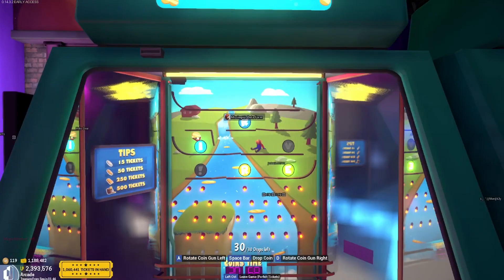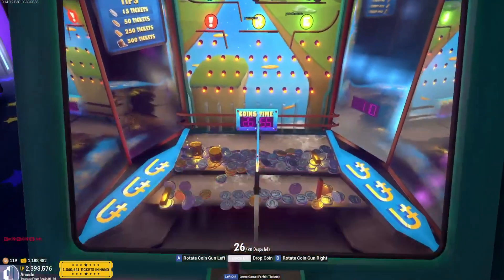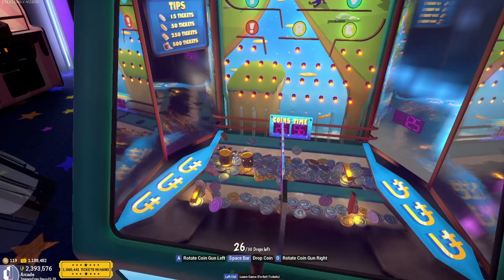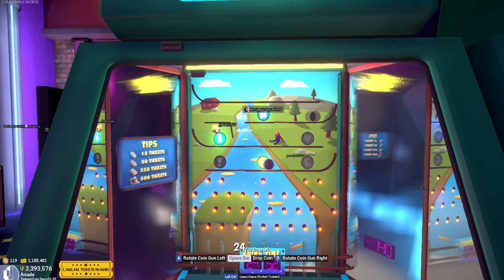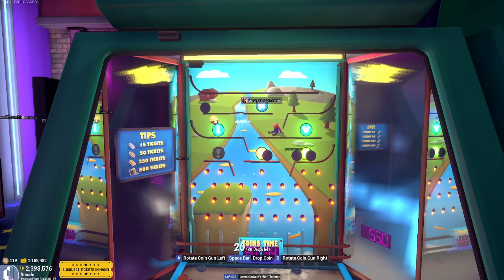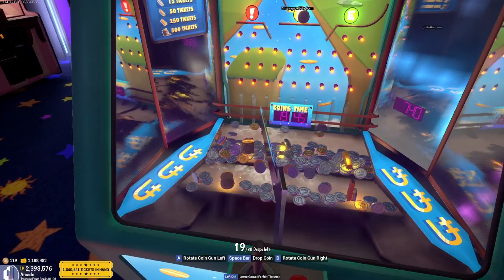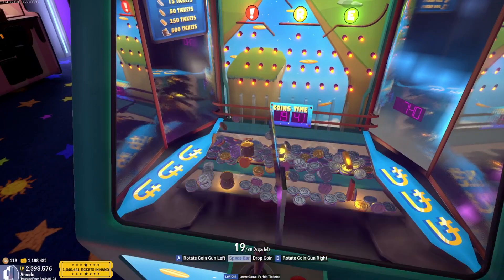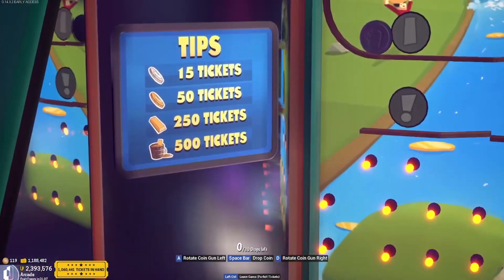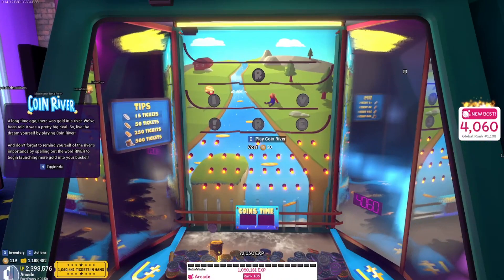Next up is Coin River. You need to release coins that light up the letters spelling R-I-V-E-R. You have 30 coins to drop, and by lighting up all the lights you get the ability to launch gold coins into the river for a few seconds — the gold coins are worth much more, so shoot as many as you can. The goal is to pile up coins and gold items until they fall off the ledge. Normal coins are worth 15 tickets and barrels of coins are worth a whopping 500. This is one of the more expensive and longer games, taking close to 2 minutes to complete, but you can end up getting many thousands of tickets. I was able to get 4,000 tickets, and I've seen some people get well over 8,000. Remember that your previous game can also set you up for a big payout if you pile up high-scoring items.